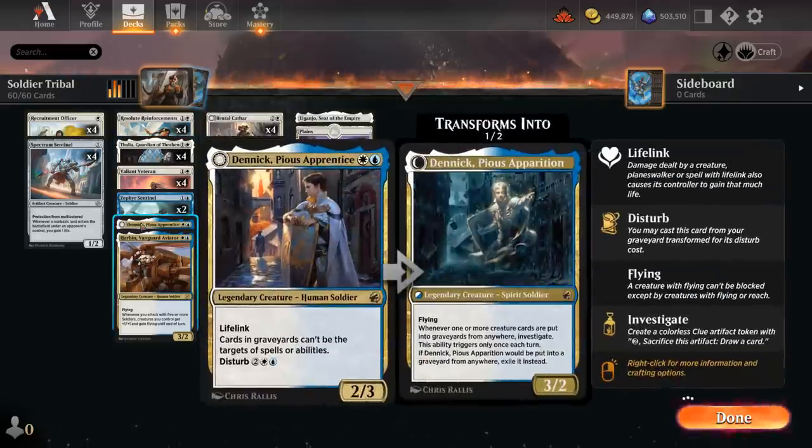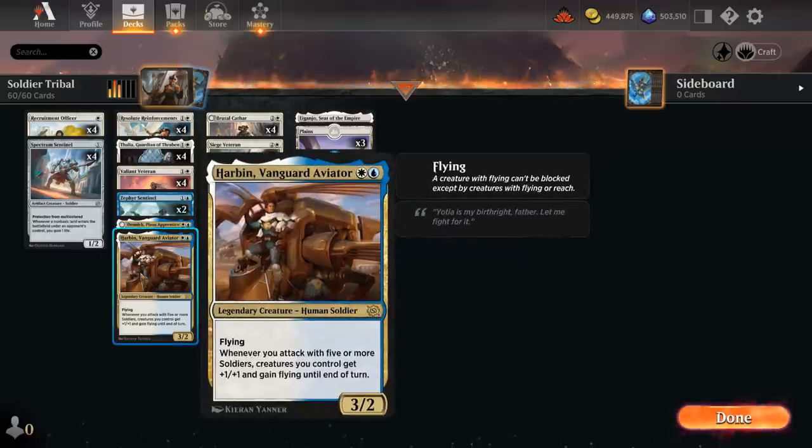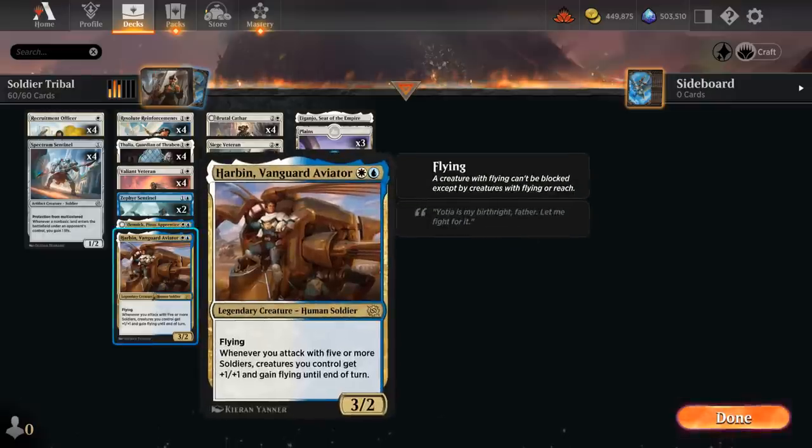We've got some one-off legends, including Danik as a 2/3 with lifelink that we can maybe disturb out of the graveyard — lifelink is useful against opposing aggressive decks, especially if we increase its power and toughness. And then we have Vanguard Aviator, a 3/2 flyer, saying whenever we attack with five or more soldiers, creatures we control get +1/+1 and gain flying until end of turn. We can easily produce tokens with Reinforcements and Sky Strike Officer, and all of a sudden the Aviator can kill the opponent out of nowhere.